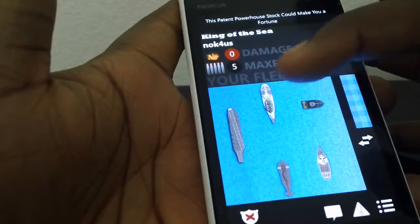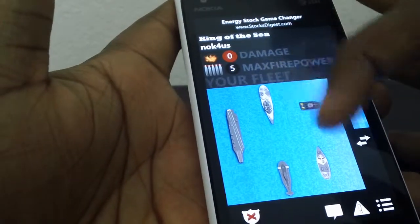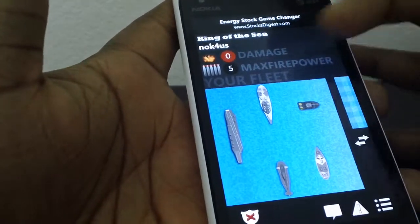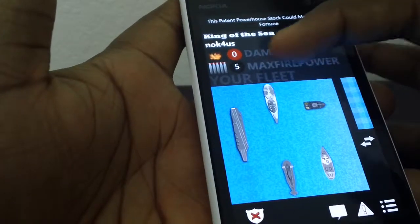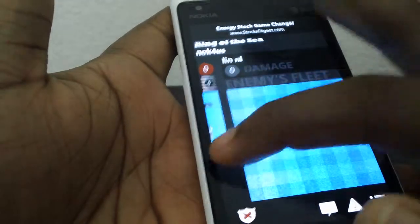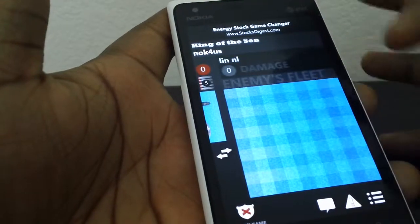Whoever is first to destroy all the enemy ships wins. You can shoot five missiles because you have five fully functional ships. Once one of your ships takes a hit, your maximum firepower reduces to four. If two ships have been hit, you get three missiles, and so on — the more ships damaged, the less firepower you have, reducing your chances of destroying the enemy.